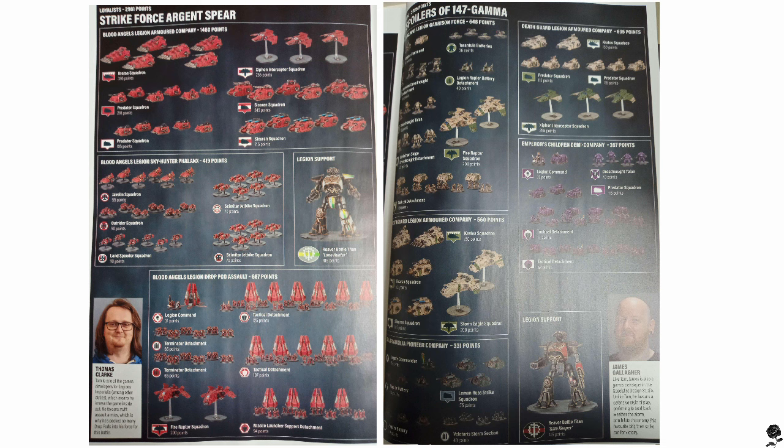The points are really interesting. A Reaver Titan is at the 400-point level. You can get 6 jet bikes for only 70 points — fantastic. Air units are very expensive by the looks of it: 2 Fire Raptors is 200 points, where you're getting 6 Predators for pretty much that same point level — 6 tanks. So they've costed air units quite highly. I really want to run an aviation-themed White Scars army with Fire Raptors and Storm Eagles. I hope they're not over-costed; their speed and ability to fly on and off the table has probably been factored in.